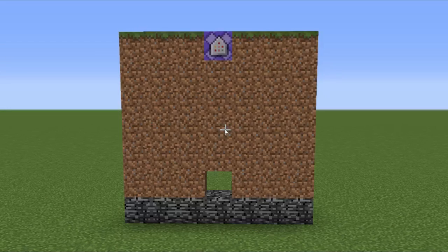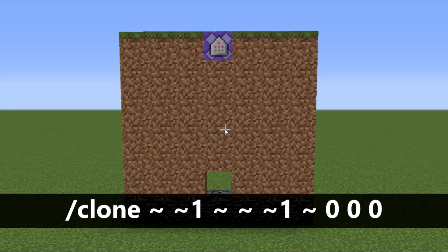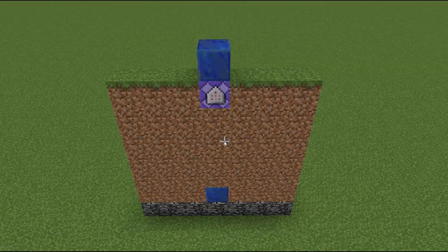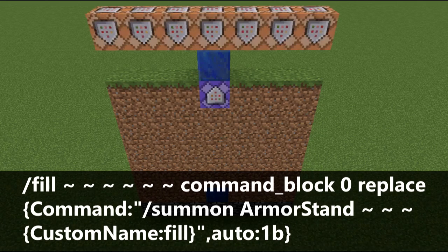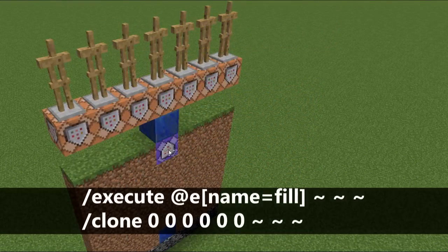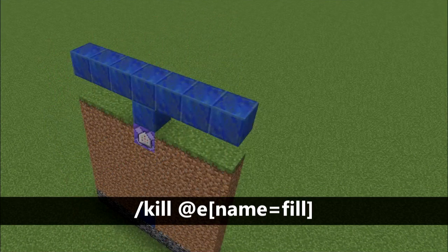To start off, we have a block being cloned to the 0, 0, 0 coordinates of the world. These are absolute coordinates, and will be pulled by entities later on. Following this, we have a fill command done by an armor stand, which fills a bunch of always active command blocks, which immediately summon entities of their own. From these entities, the command pulls the block from the bottom of the world, and clones them to the entities, where the entities will finally be killed.